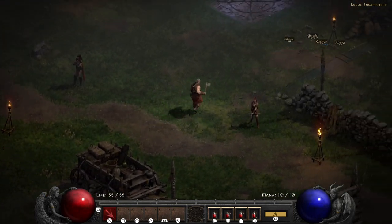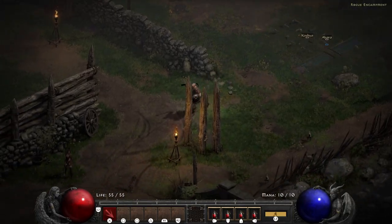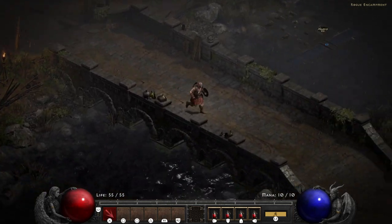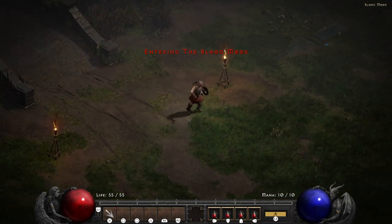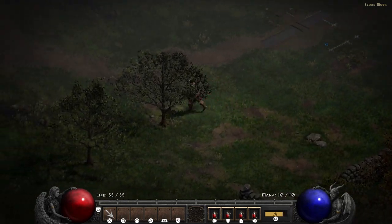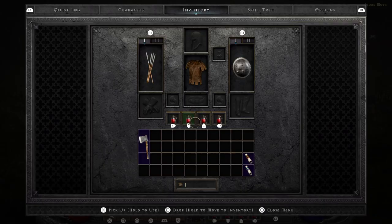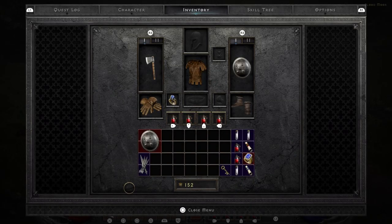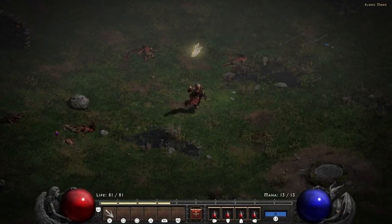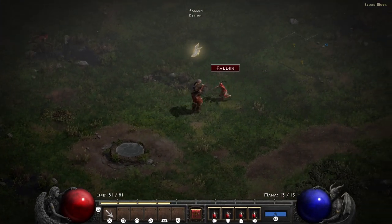To find the Den of Evil we need to explore the Blood Moor for the cave entry. In the Blood Moor there are just a couple of random mobs — very easy fallen enemies, some zombies — just to get you accustomed to the combat. During this process I also attempted to figure out how to throw, as I generally could not figure out how to get my character to use throwing weapons. I tried javelins, I tried daggers, and once I got the daggers I thought they'd solve my problems — sadly they just made me stab enemies.